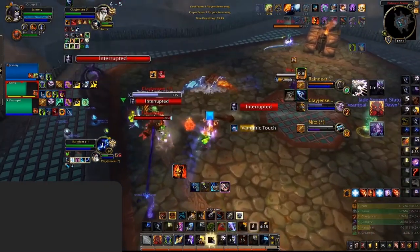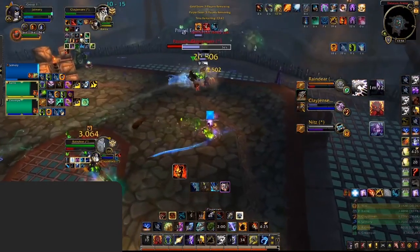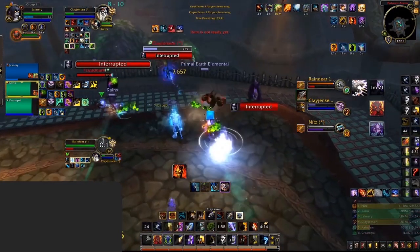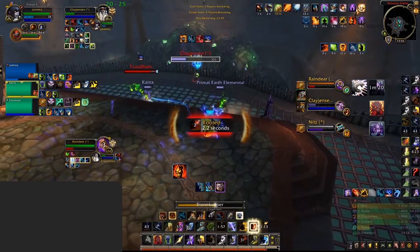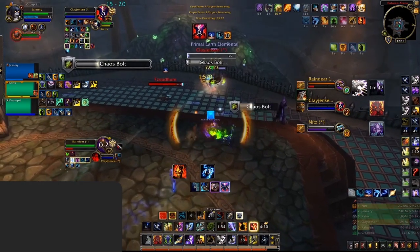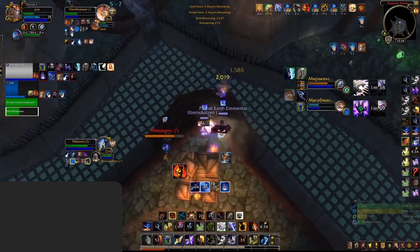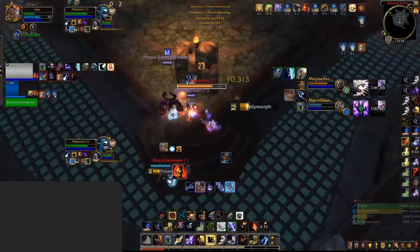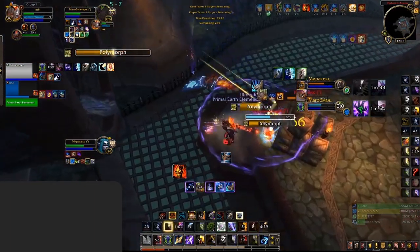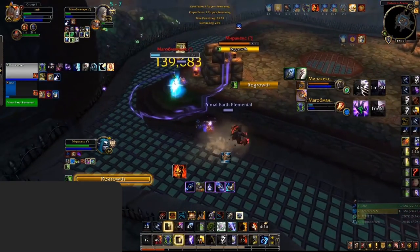Stormkeeper is your main burst damage cooldown. First, it can be cast out of line of sight of interrupts as it requires no target to cast. Second, to maximize its damage you need to utilize your Master of Elements buff — cast Stormkeeper, then Lava Burst into Lightning Bolt, then Lava Burst once more before your second Lightning Bolt, which buffs your Lightning Bolt's damage by 20%. Earthshock requires Maelstrom and is one of your main sources of burst damage — never use it into defensive cooldowns from your opponent. Always be looking to deal the highest damage possible. Ideally you want 20 stacks of Lava Shock and a Master of Elements proc, so always weave in a Lava Burst before using this hard-hitting ability.